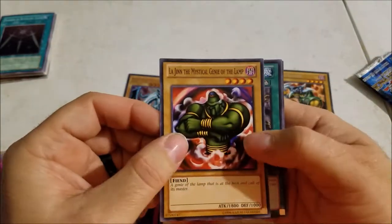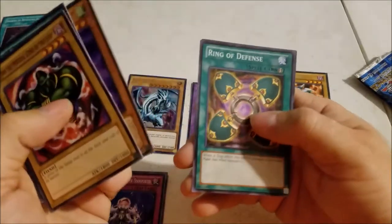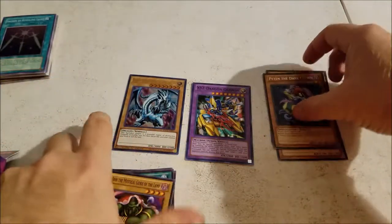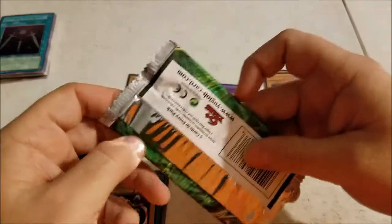The Mystical Genie of the Lamp, White Dragon Ritual, Ancient Lamp, Ring of Defense, Petan the Dark Clown — alright, and we've got these other packs to open.